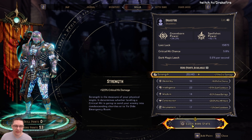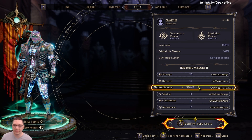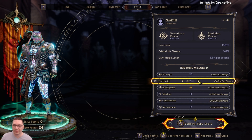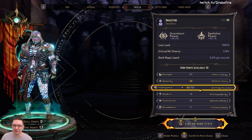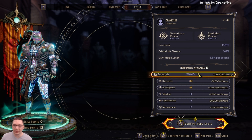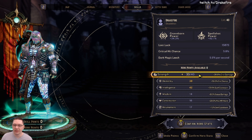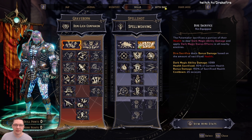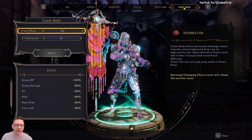Now for our stats, we're going to max out Intelligence first and foremost, then max out Dexterity — that way we're getting as much cooldown reduction and crit chance as possible. I've played with going Wisdom for extra status damage and Strength for extra critical damage, and I find the extra critical damage is a little bit better. And that's it — that is the build. I'm mythic rank 101 and I'm at chaos 20.